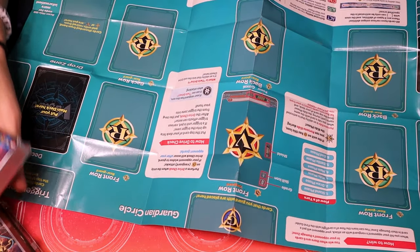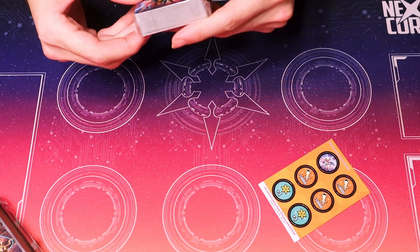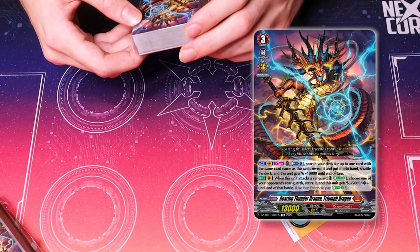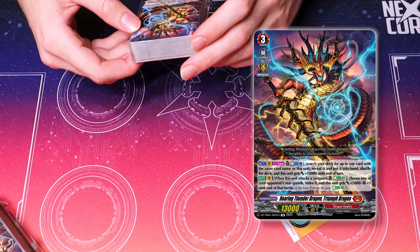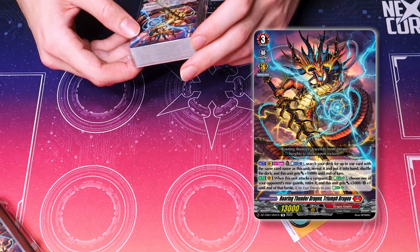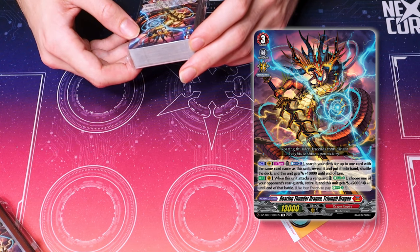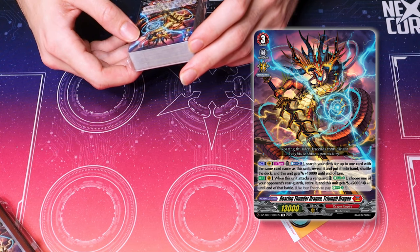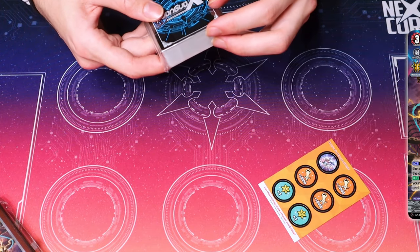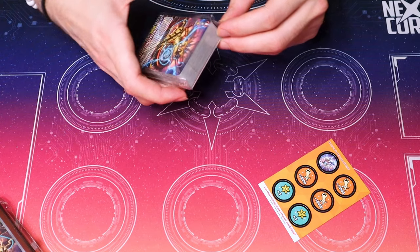You can tell me how to win too. Roaring Thunder Dragon, Triumph Dragon: Counterblast 1, search your deck for a card with the same name, reveal it, add it to your hand, shuffle your deck, then this unit gets 10k. When this unit attacks, E-blast 4: choose one of your opponent's rearguards, retire it — 5k and a crit. Use 4 energy. It still doesn't tell me what that means, but that seems pretty good.